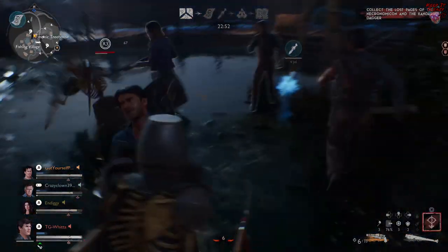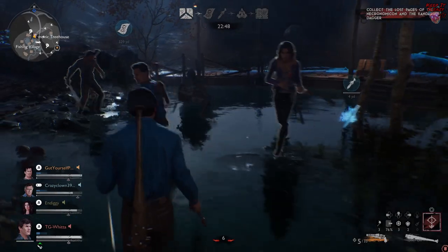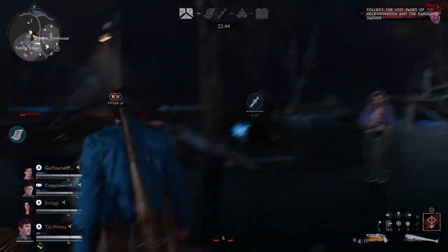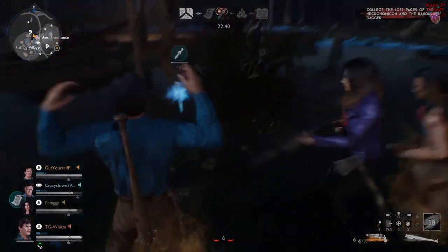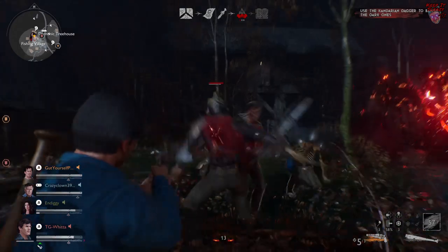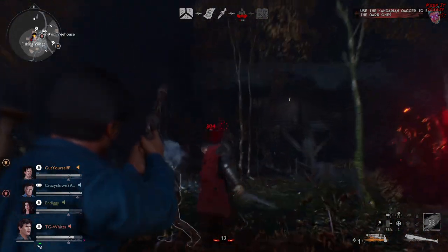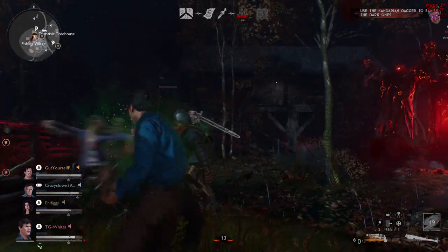Next I'm going to get into the meat of the build. These points are going to be the ones that are turning you into a support powerhouse — the ones that make or break matches. These are the points where if you're not there, the team's going to be saying I wish we had an Evil Dead 1 Ash. A lot of these skills affect how you pick up bleeding teammates, so I'm going to go through them, but at the end I'm going to give you guys a quick rundown of what's going to happen whenever you're actually saving your teammates from bleeding out.